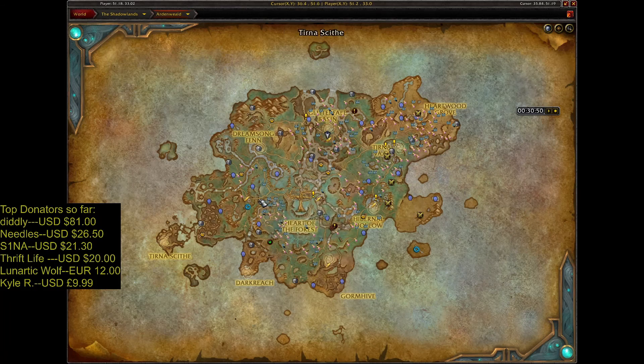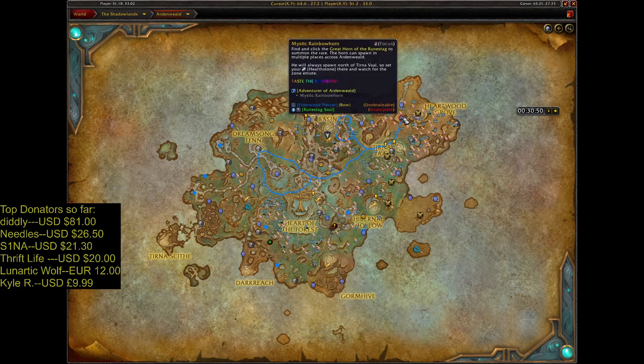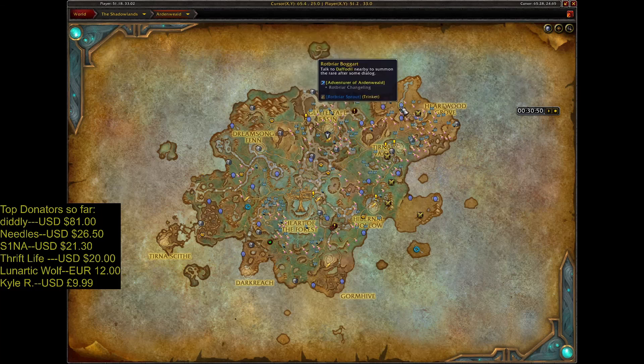Best route: you can start here, check out this area, then move down this road and follow it, then go north. Here you can find something, then continue north where you can find a lot of Vigil Torch. Check Heartfoot Grove, then the north side, and then Glitterfall Basin. From here you can fly to other locations.